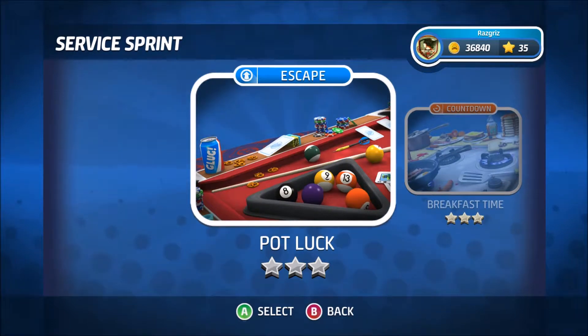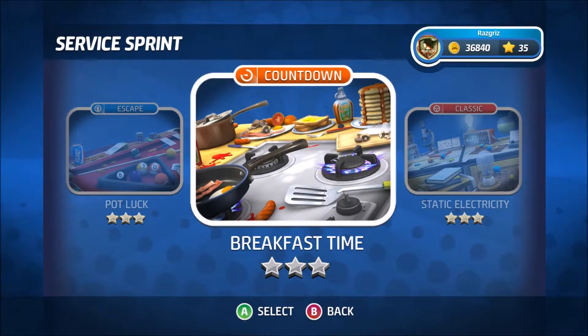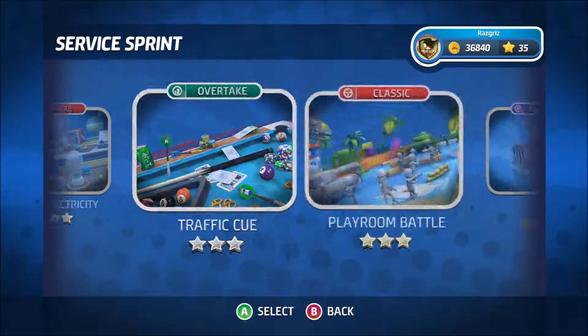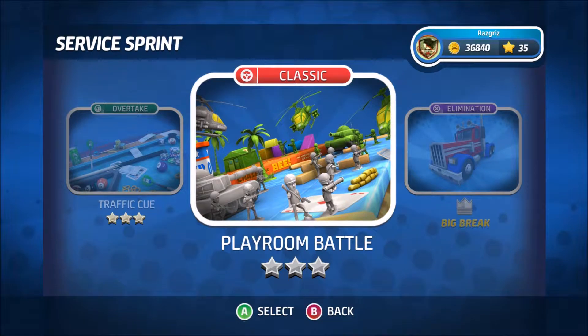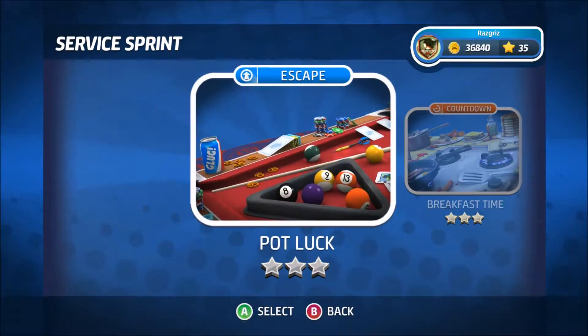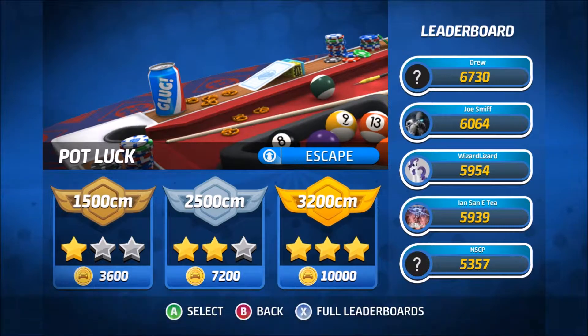So now let's go to Service Sprint. I have no idea what to expect. Oh, I remember this from the old Micro Machines days. That pool table gave me nightmares. Playroom battle — and here's our boss, The Big Break, which is a big rig. So let's start it off then. We have our first event, which is Escape, and you'll see in a moment what that's all about.